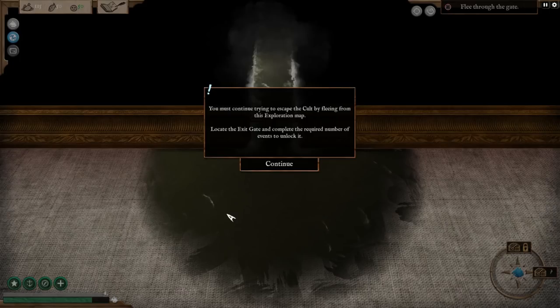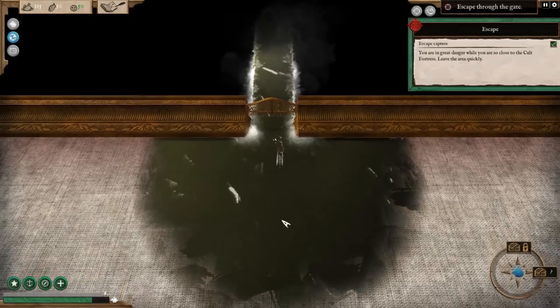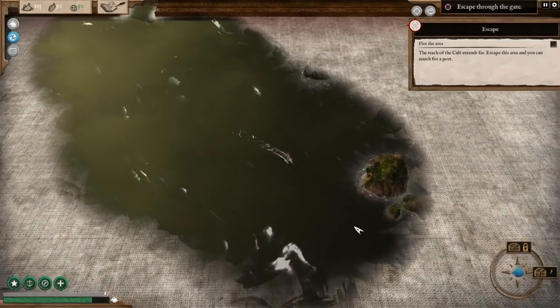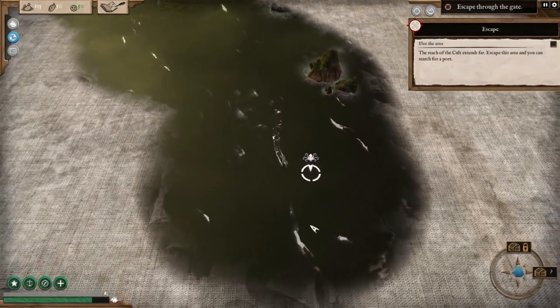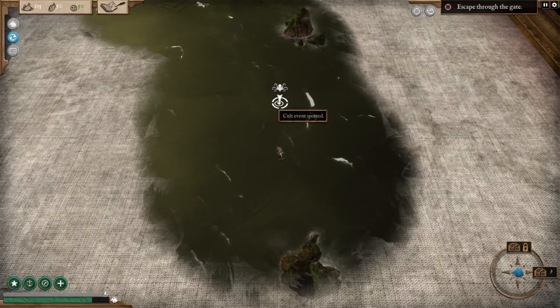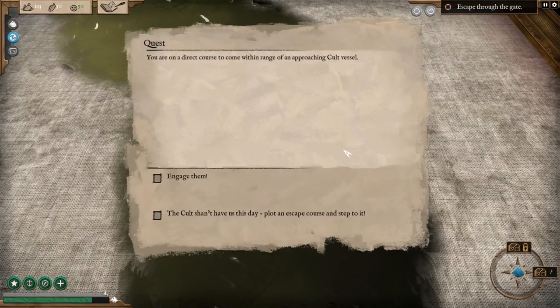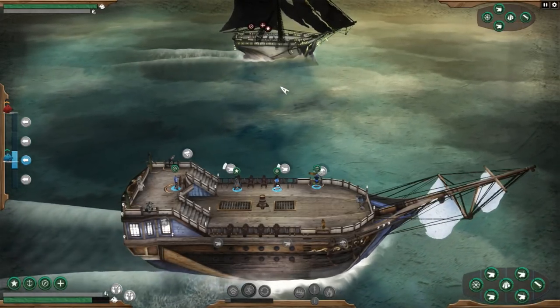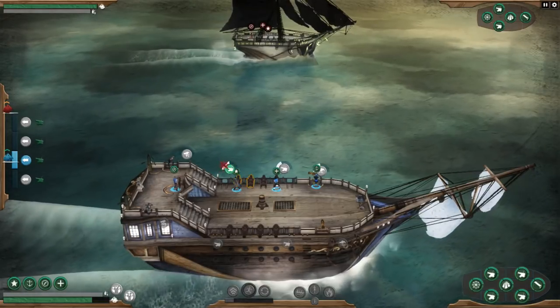Let's continue trying to escape the occult. The desperation map: locate the exit gate and complete the required number of events to unlock it. Escape capture — the reach of the cult extends far, so escape this area and find a port. A cult vessel is spotted. We're on a direct course into their range. We have the option to engage or plot an escape course — we're going to engage them! This is our first real combat and where we'll be ending the first impressions video.